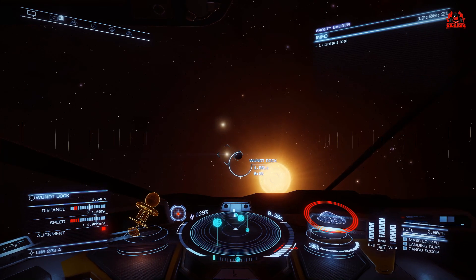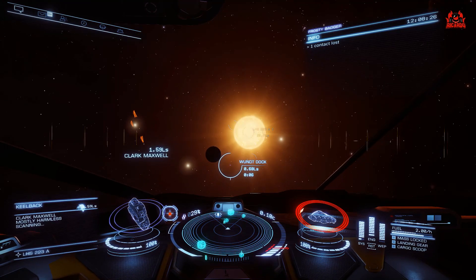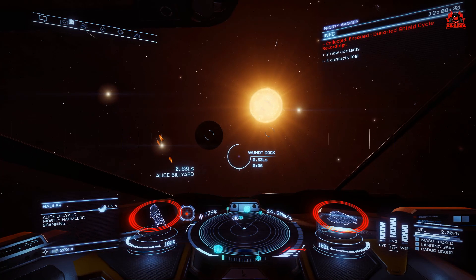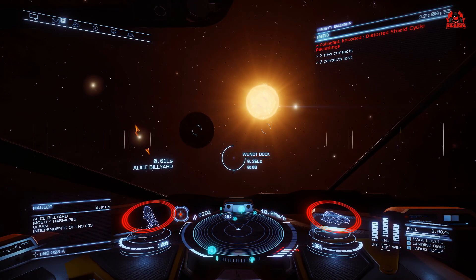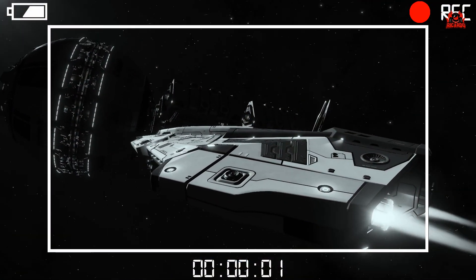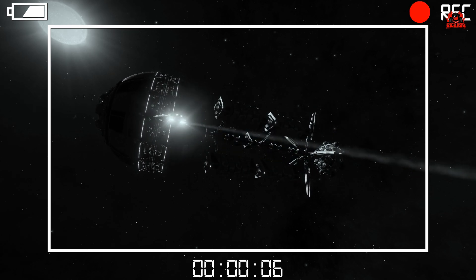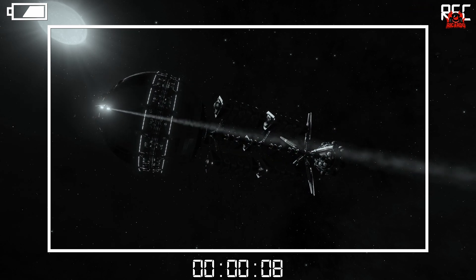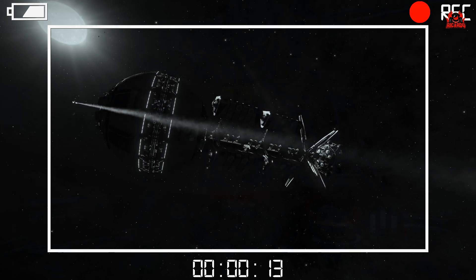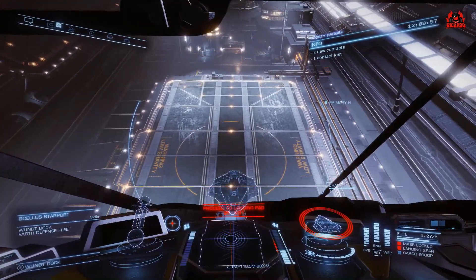I'm heading over to Wind Dock, another station in the same sort of area. I'm going to see what stock they've got on progenitor cells and performance enhancers because I'm in the market to buy quite a load to get this permit. As I'm going towards that station, I'm scanning all the ships — effectively you'll be able to pick up additional data, which is going to be great when you start doing some engineering. Landing on pad 35.